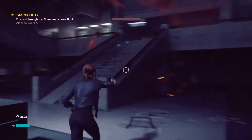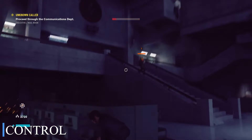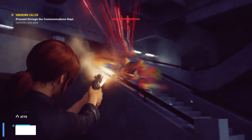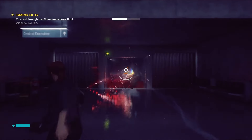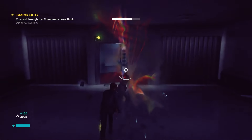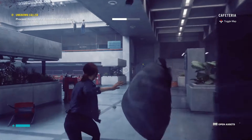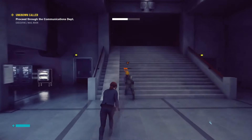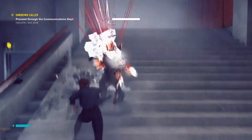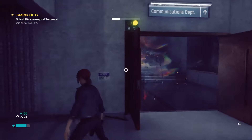Control immerses players in a supernatural world filled with mystery and intrigue. Its gameplay revolves around telekinetic abilities and intense combat scenarios within shifting environments. The graphics are sleek and atmospheric, enhancing the eerie atmosphere of the game. Difficulty spikes with challenging puzzles and unpredictable enemy encounters, keeping players on edge. The game's narrative unfolds through exploration and uncovering hidden truths, adding depth to the immersive experience.